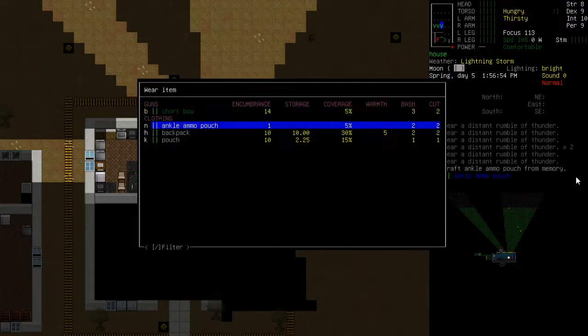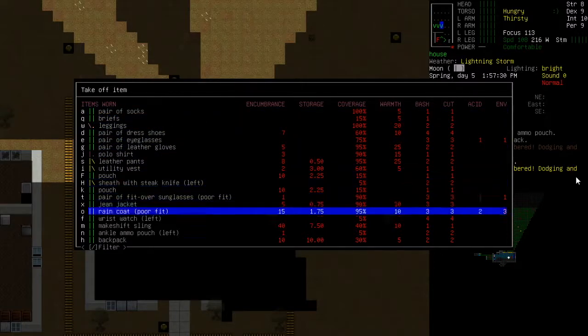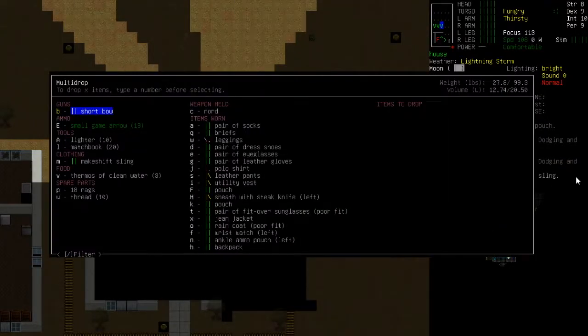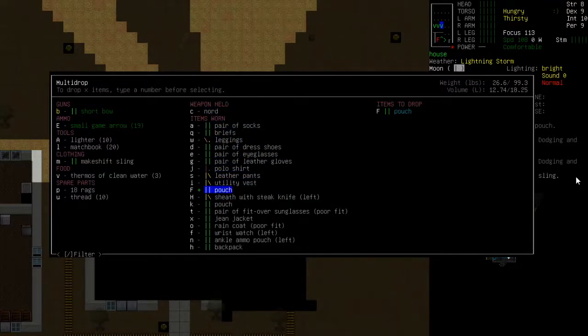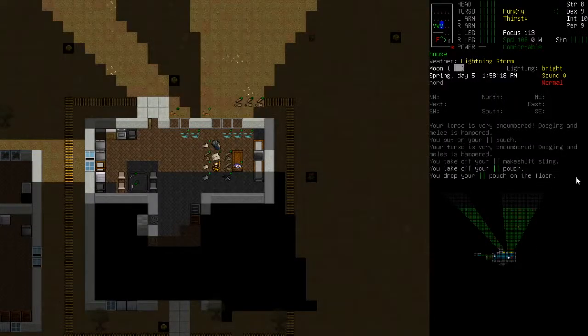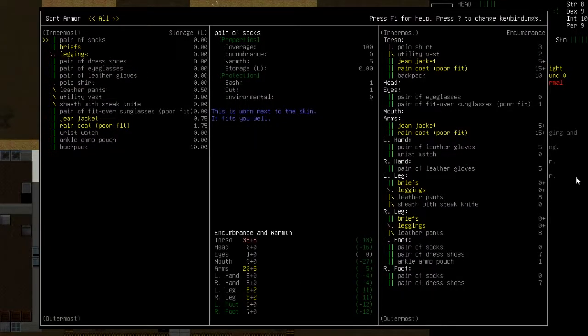Now we should be able to wear all this stuff. Wear pouch - let's take off the makeshift sling. We're at 17 encumbrance - why are we wearing two pouches? Let's drop another pouch. Still 45, which is pretty horrific. I think it's the raincoat - yeah it's these pouches, that's really annoying. Let's drop them off. It's saved us 10. Now it's just our jean jacket and the raincoat conflicting so we're at 35, which isn't that horrendous.